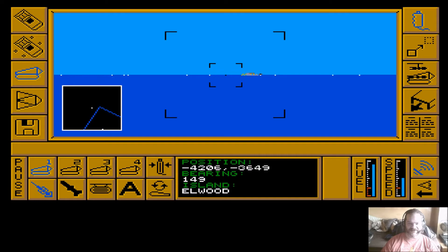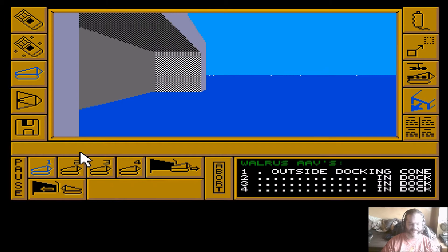What I think I will do is reset the game and check out the action game with the sound not messed up and with a lot less chance of the game crashing. Because once the sound messes up like this, the game isn't far from going completely tits up. Elwood's now a friendly island. The AAV is staying outside the docking cone - let's bring it in. It looks like the game has now crashed, which I had a feeling it would. Anyway, you've seen all that business, so we'll reset it.